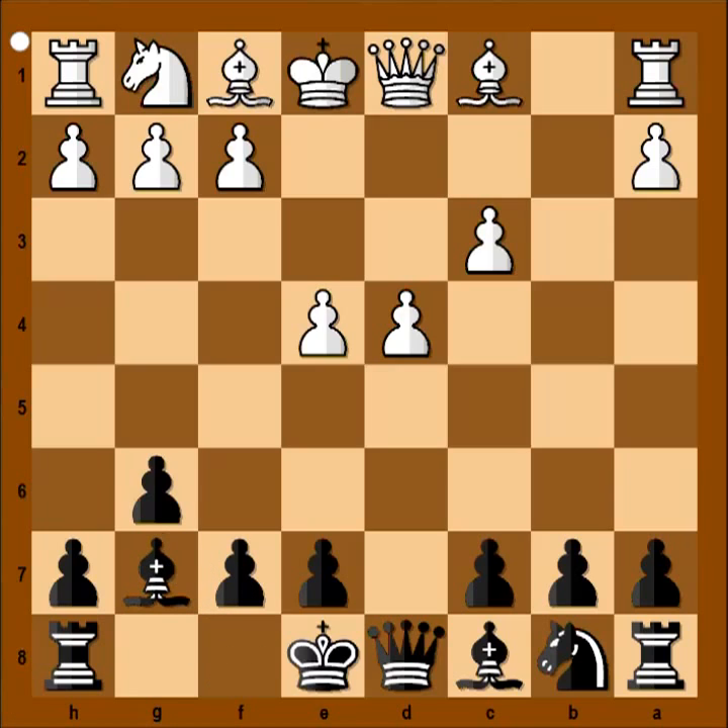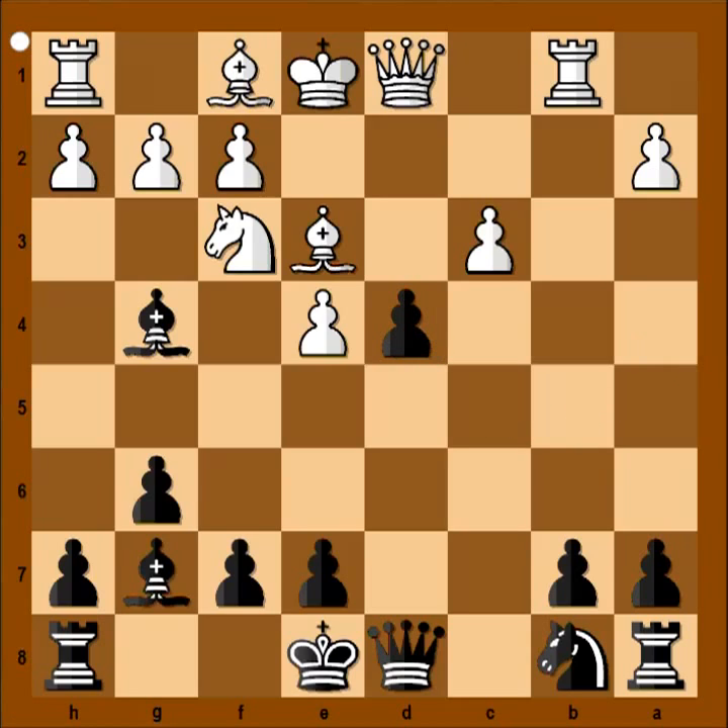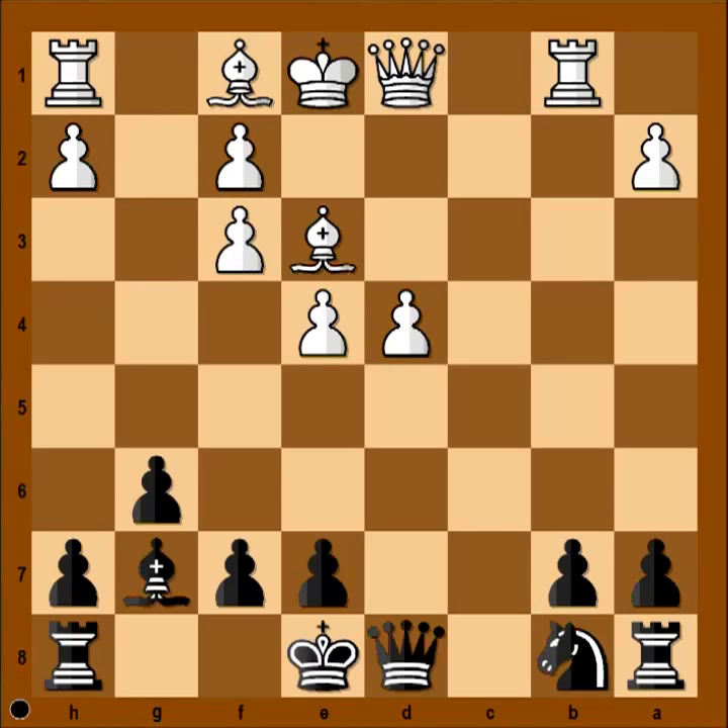Bishop to g7, bishop to e3, c5, knight to f3, bishop to g4, rook to b1, pawn takes pawn, pawn takes pawn, bishop takes on f3, pawn takes bishop, and so on. This is one possible continuation.